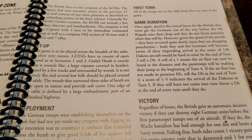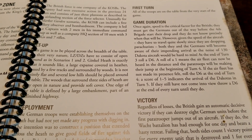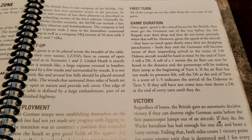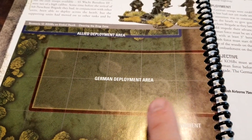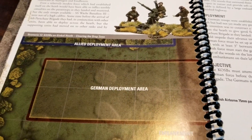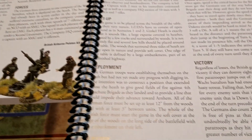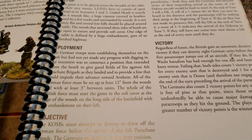The woods surrounding three sides of the heath are very open in nature and provide soft cover. One edge of the table is defined by a large embankment, part of an unfinished highway. Referencing the picture, you've got the unfinished highway, lots of low hills, and trees essentially outlining the rest.